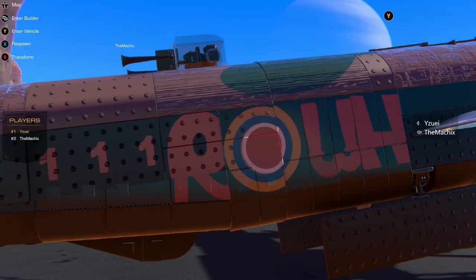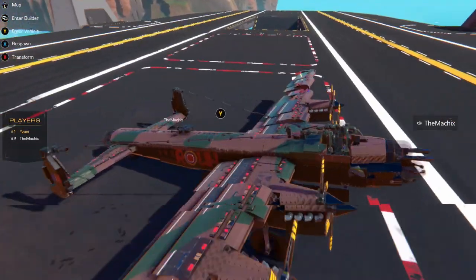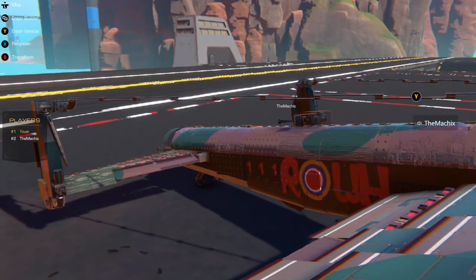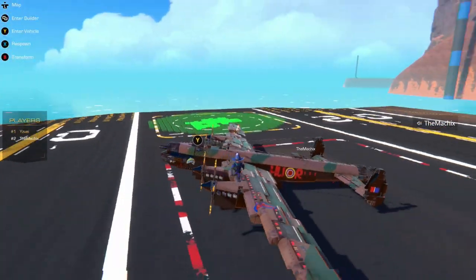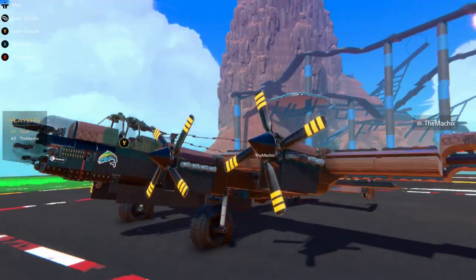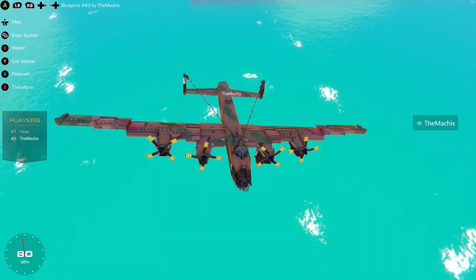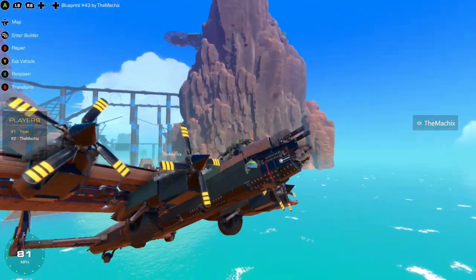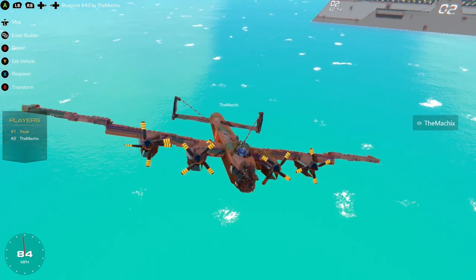One thing I'd recommend to almost everybody is experiment with the decals, because this will not only improve your builds aesthetically, but it will just boost the whole aesthetic of it. And we are off — I've got to put the landing gear up. Surprisingly, this thing flies very well for being three separate builds all hooked together.